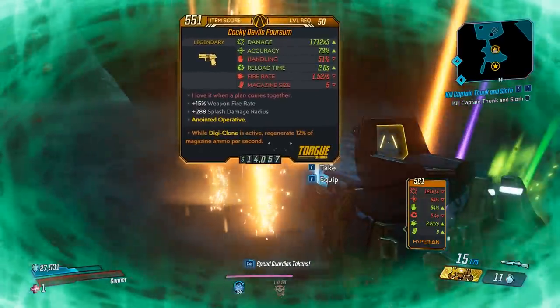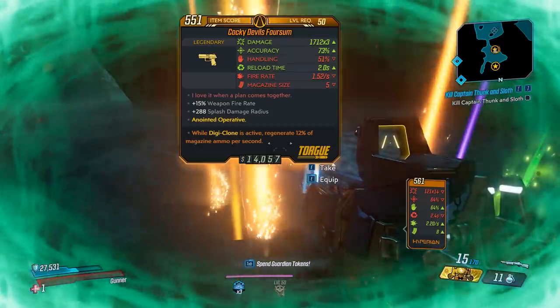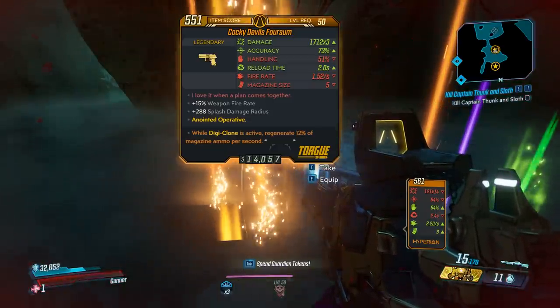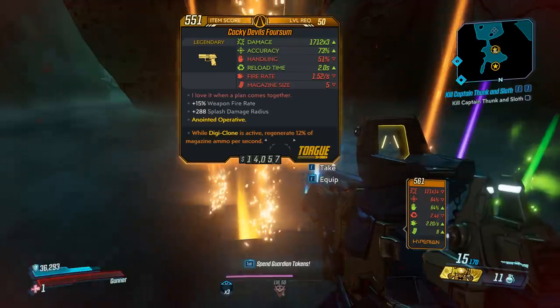So, the Devil's Foursome — damage very high, accuracy good, handling mid-tier, reload time good, fire rate slow, and mag size 5. Red text is: 'I love it when a plan comes together.' Bonus: weapon fire rate and splash damage radius.